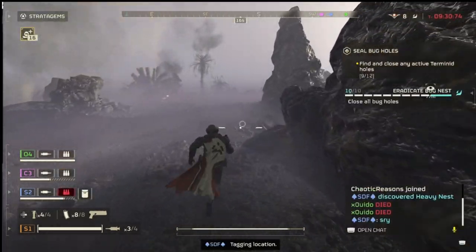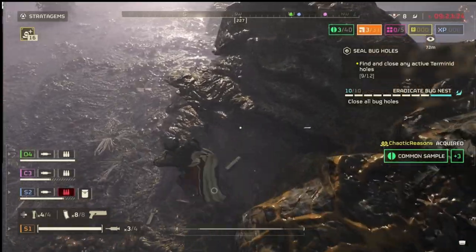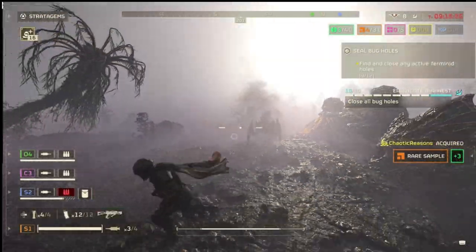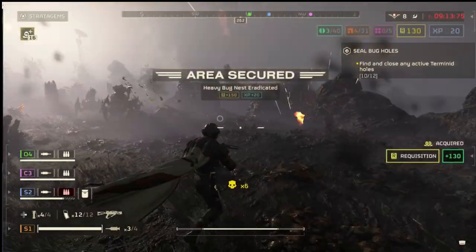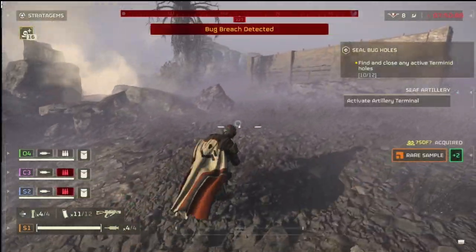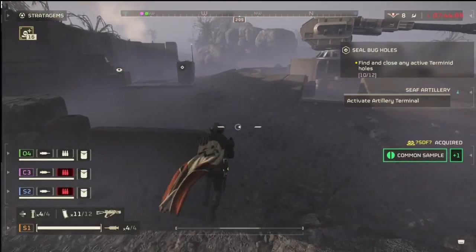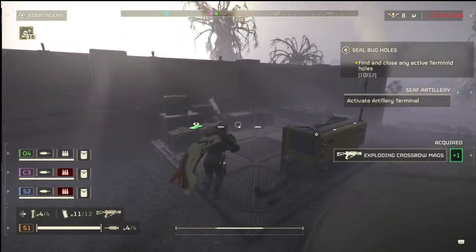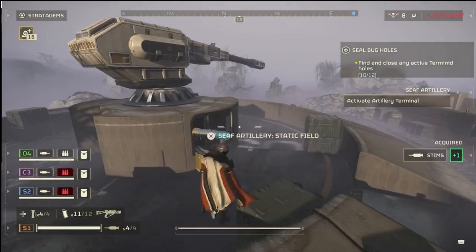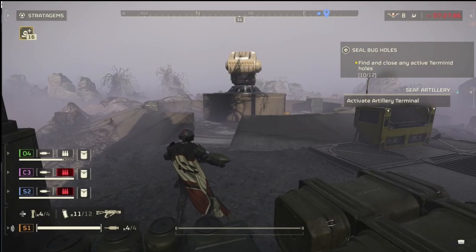You can also do missions like Purge Hatcheries — I really like that one. It's a 40-minute mission technically, but you can get it done in probably 20 to 30 minutes and get out with samples with the right crew. It's a giant search-and-destroy mission running around the map closing bug holes and destroying eggs. On the Automaton side, you're destroying fabricators or command bunkers — identical missions. To me it's a bit easier to farm samples with the bugs, but choose your opponent however you will.